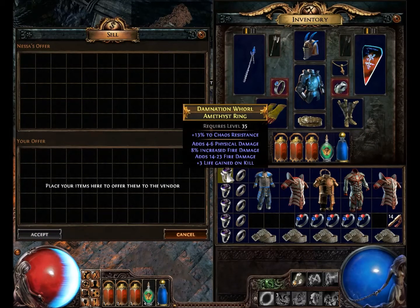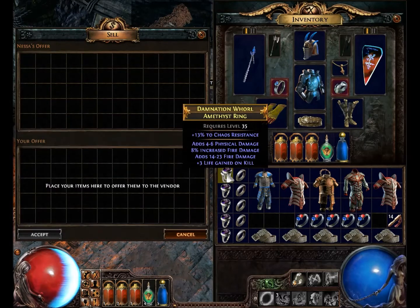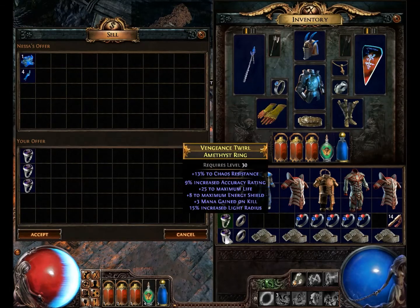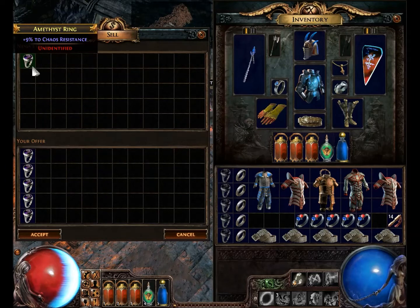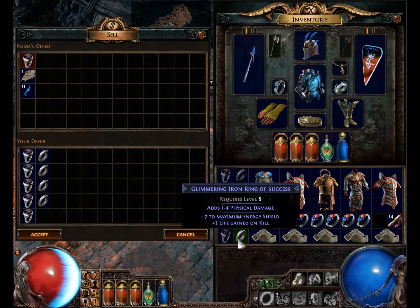So let's pick this up and do the item level check. Item level: 62. It will take all of these items and the lowest one determines what it makes. So we'll take and put all of these Chaos items in here, then sell them to see what we get — same for the Iron Rings and the Belts.